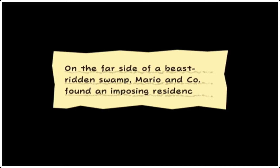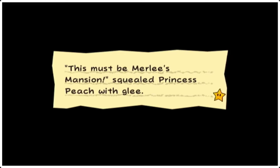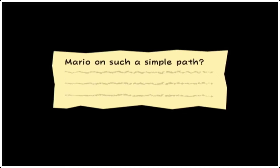On the far side of the beast-ridden swamp, Mario and company found an imposing residence. This must be Merley's Mansion, squealed Princess Peach, said with glee. If our friends could only find the pure heart quickly, their quest here would end. But when has fate ever set Mario on such a simple path? Brimming with anticipation, our plucky heroes plunge into Merley's Mansion.